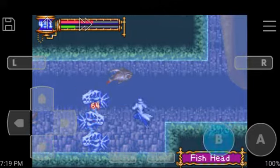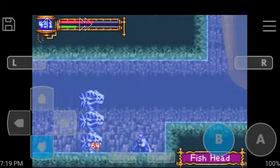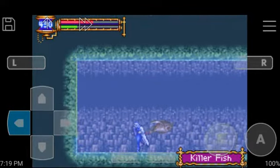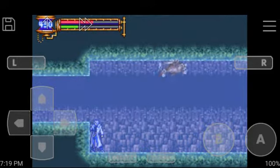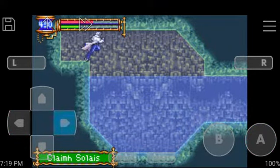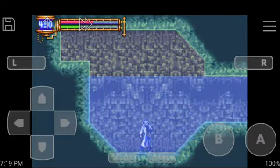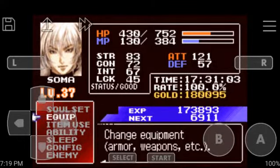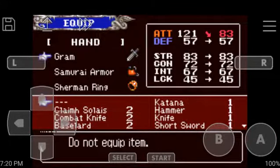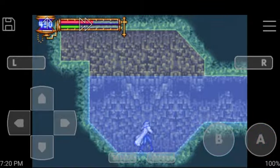Go down here. Now you can see there is a wall right here but we can break it. And now we have the Claimh Solais! I did some research on how to actually pronounce that - the Claimh Solais is actually Celtic in origin, so if you probably speak Gaelic you'd be able to pronounce that well. I do know that Claim Solace is not the correct pronunciation. So we're going to the equip page and then - BOOM - best weapon in the game.